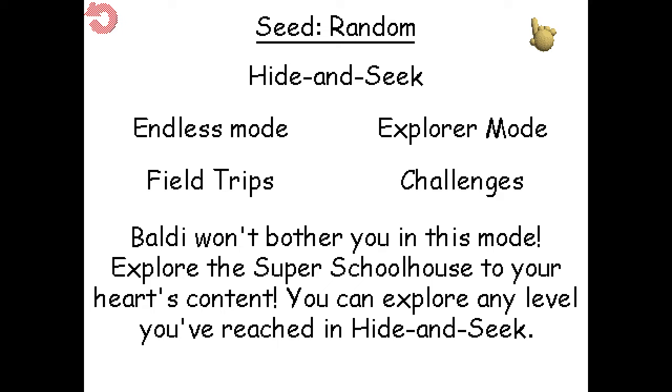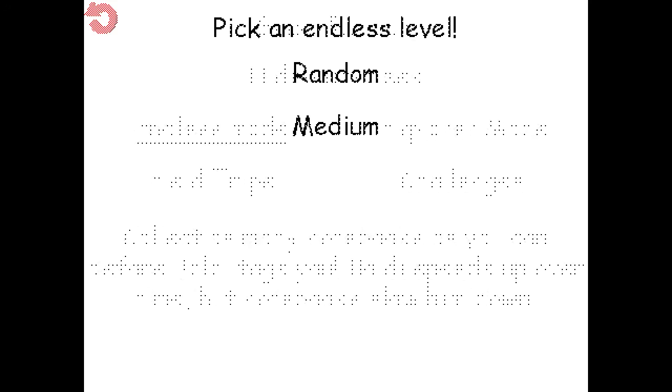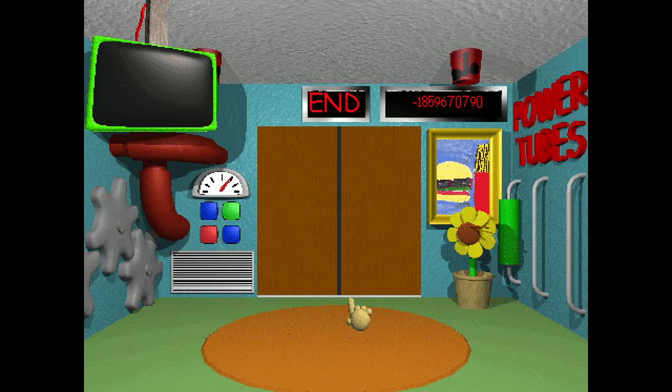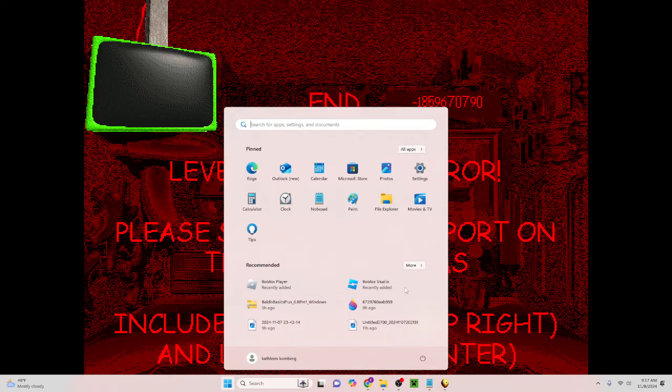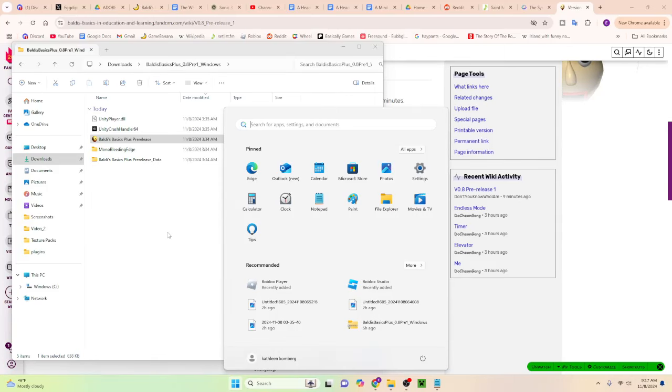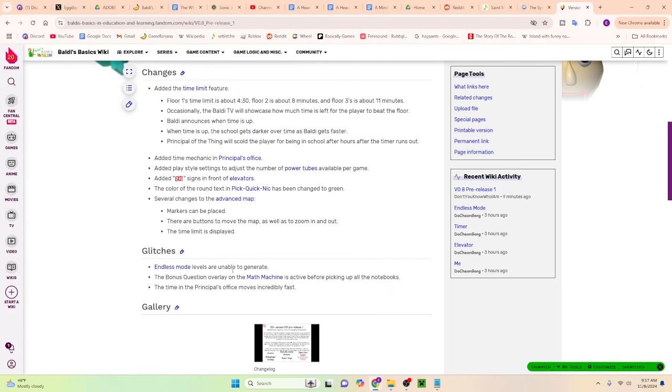Do you want to know how you can do it with the new pre-release? It is as simple as selecting one of these modes. It's not Field Trip, I don't think it's Explorer — it's Endless Mode. If I click any of this, it doesn't matter what, here's what's going to happen. And because I can't get out, I just have to quit the game. That will happen no matter what Endless setting you use, no matter what mode or setting. It will always crash like that. Endless Mode levels are unable to generate.